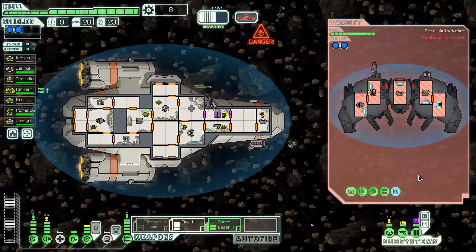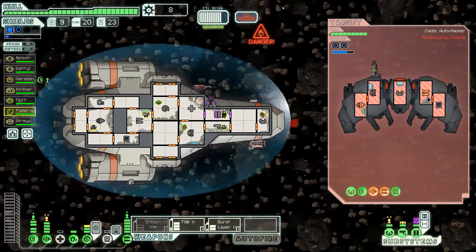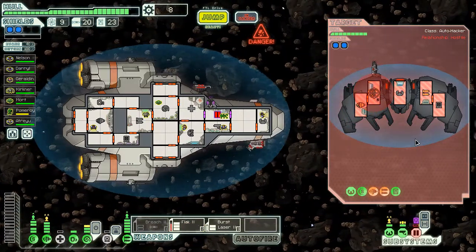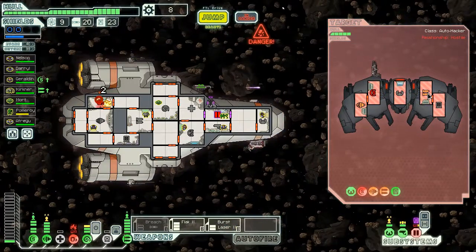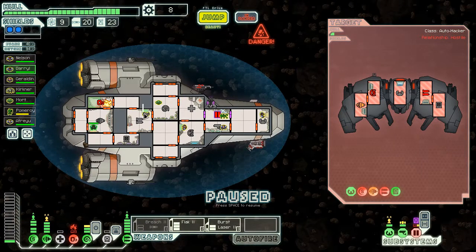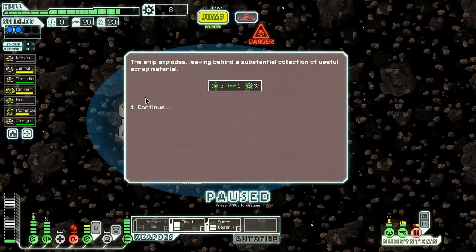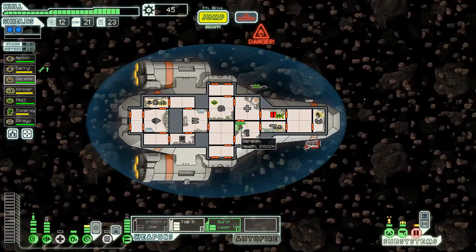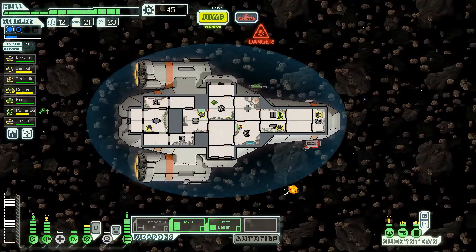That kind of worked - the asteroid, I just did not expect that shield. They hacked our door and then fired - they really don't like our doors. We're not going to take any damage from that. Don't cause fires - in the O2 room! That's unfortunate. Our shields should be able to stand the asteroids while we repair.